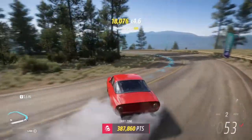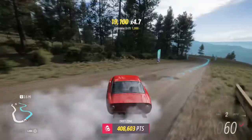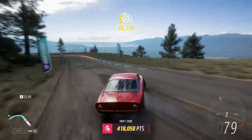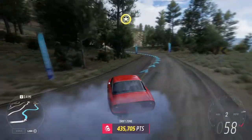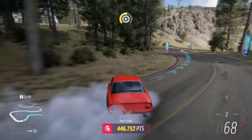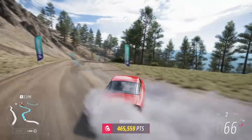914 horsepower is the most powerful engine for this vehicle, and it's plenty — it doesn't need any more. It's super light and it just glides across the road with ease.